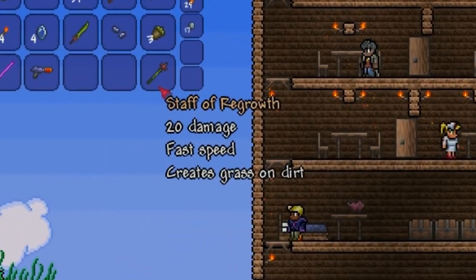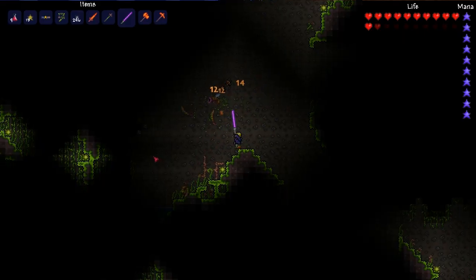Hey guys, in this video I will be talking about the Staff of Regrowth. The Staff of Regrowth can be either found in Shrines or as a rare drop from Maneaters, which are both found in the underground jungle.